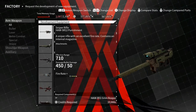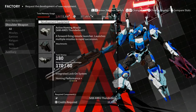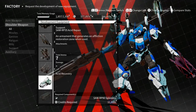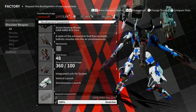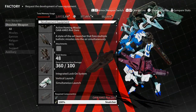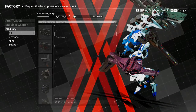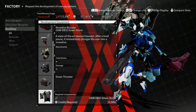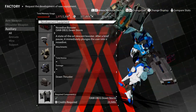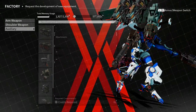Not only is there the secret factory, but there are secret weapons in the normal factory too. Make sure you guys are checking out the factory and seeing what's in here. A lot of people think the factory is useless, but there are some decent items in there.